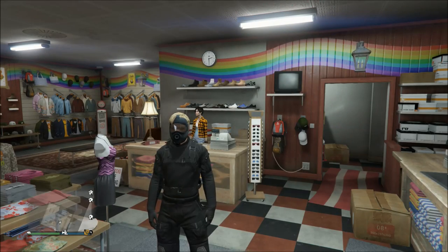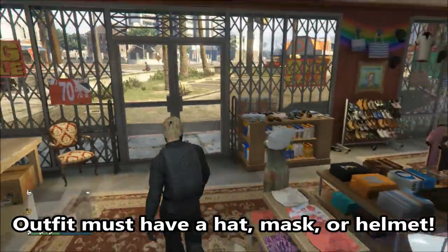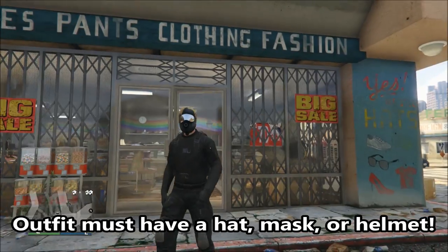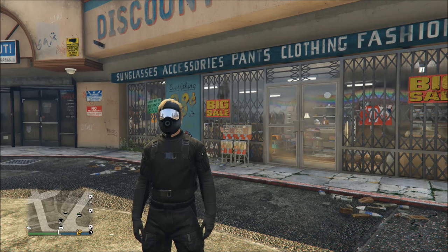To do this you will need the outfit that you want to put the tube on. This right here is the outfit I've made that I want to put the tube on — as you can see it's basically that outfit I just showed you minus the tube. You're also going to need $50,000 to buy the flight suit if you don't already have one purchased.